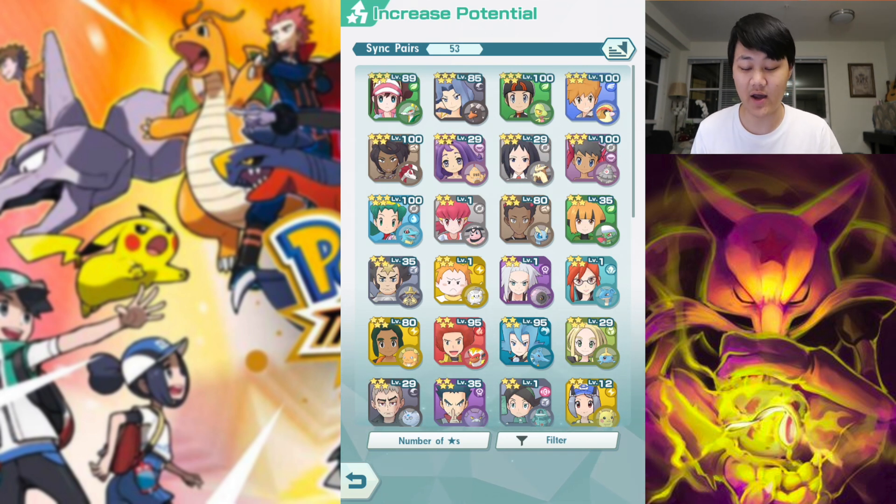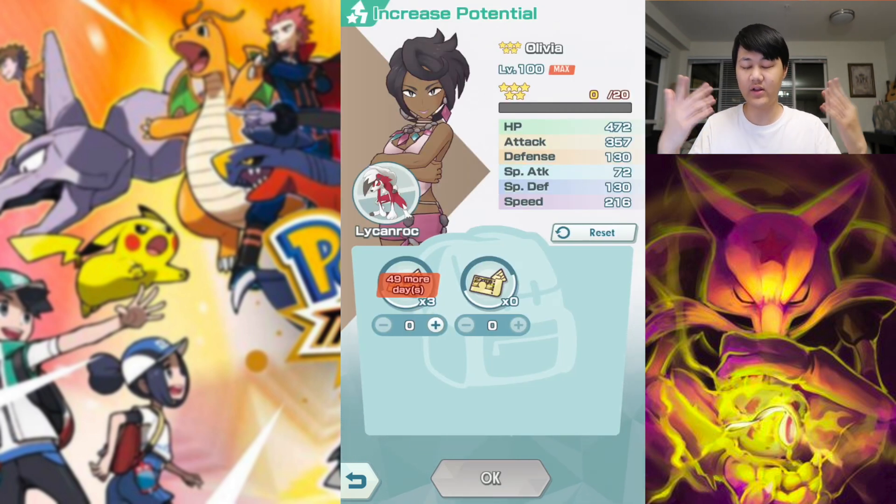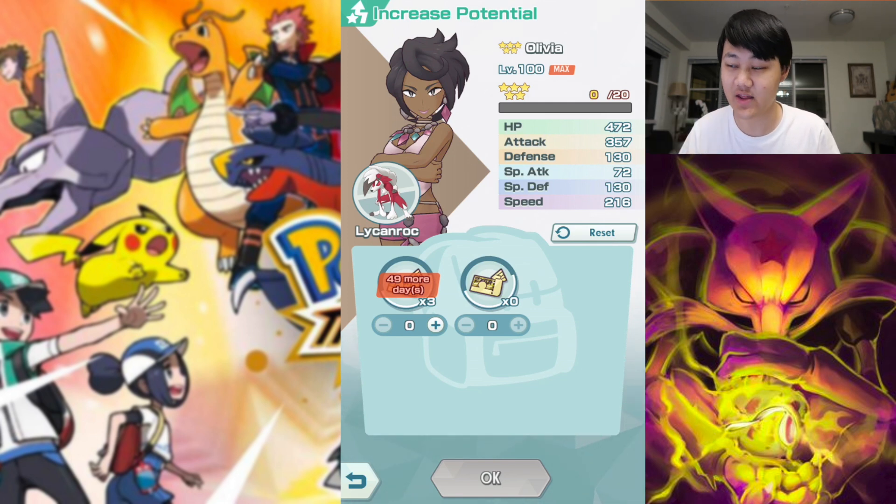The number one option I'd use my potentials on would be Lycanroc. Olivia and Lycanroc are extremely powerful — they're probably the most powerful sync pair in the game at the moment, especially for endgame content and co-op. The reason I'd give priority to Olivia and Lycanroc over, say, Brandon — who does similar things but is grass type — is that Olivia is used in much more content and many more stages.